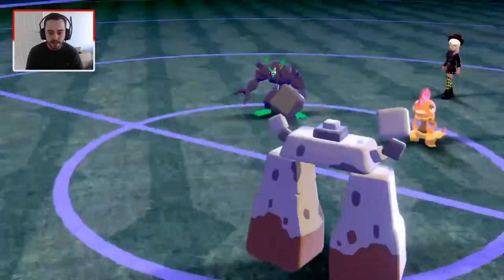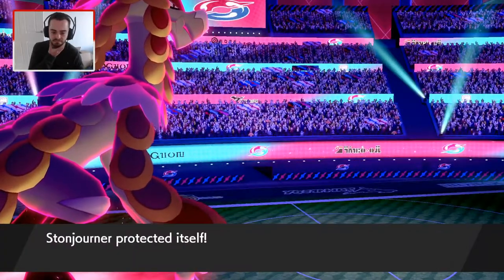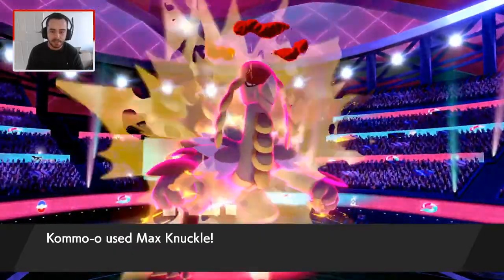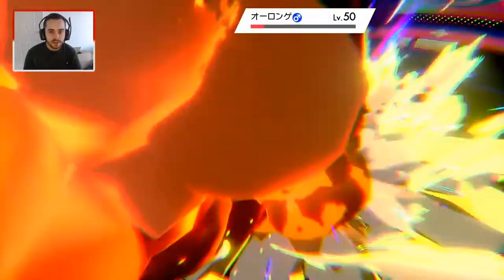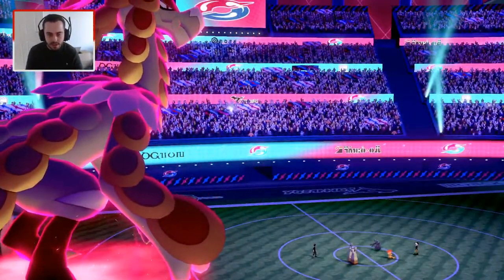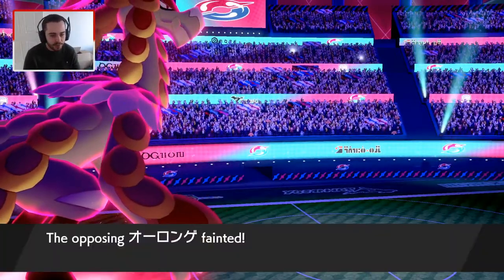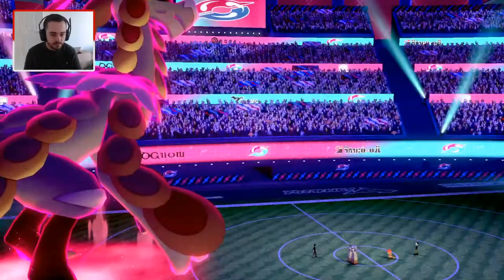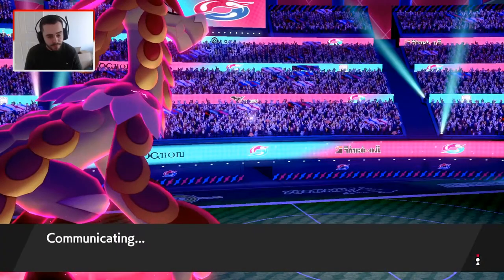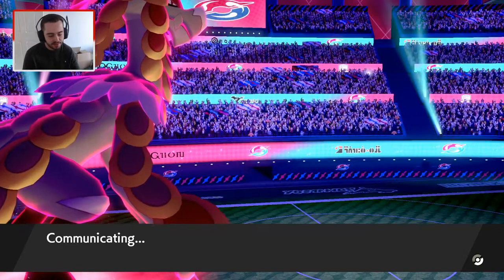I feel like Max Knuckling the Grimmsnarl is the play. If he attacks me I'm going to outspeed and kill it, and I'm going to Protect with Stonjourner in case he Fake Outs it. He's not in a good position, if I'm honest. He still has his Dynamax in the back, but if he's got Tyranitar it's not going to look good. He goes for the Sucker Punch — interesting. I'm going to kill the Grimmsnarl here. I'm wondering if it's a more offensive Grimmsnarl; I don't know if it usually carries Fake Out — I'm pretty sure it usually carries Thunder Wave, Reflect, Light Screen, Foul Play.